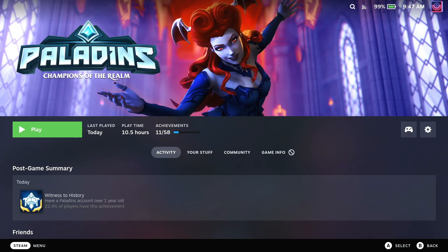As always, you find it as a regular update in your Steam library, or if you don't have it installed yet, just search for Proton Experimental and install it.